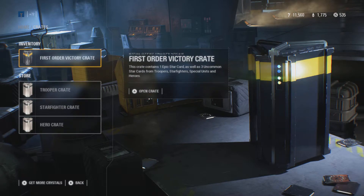It looks like we got a bunch of crafting parts - about 100, since I was just at 435. This one is the big one: the First Order Victory Crate. This crate contains one Epic Star Card, as well as three Uncommon Star Cards for Troopers, Star Fighters, Special Units, and Heroes.